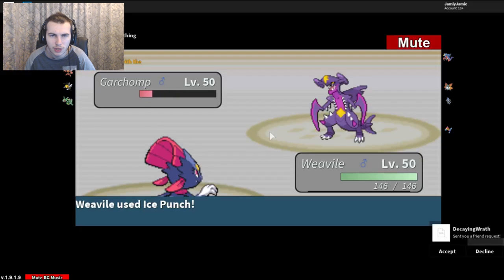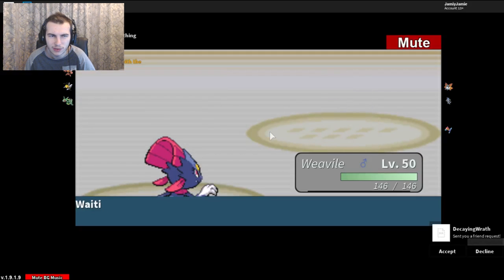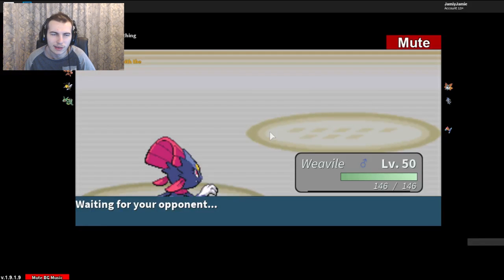Did it get a Sword Dance off? I wasn't really paying attention, but I'm going to guess it did. Now Rayquaza might outspeed it — it goes from 102 to 92, but it probably has Jolly, so it'll still outspeed. I can't use Rayquaza. I can use Beedrill but that's a bad idea, so let's go into Weavile. We can still use Rayquaza against Lucario because we have Earthquake, and also against Volcarona. Let's go for Ice Punch — we have speed, plus we should have the Focus Sash. I'm not sure — I think Life Orb is slightly better, but whatever.